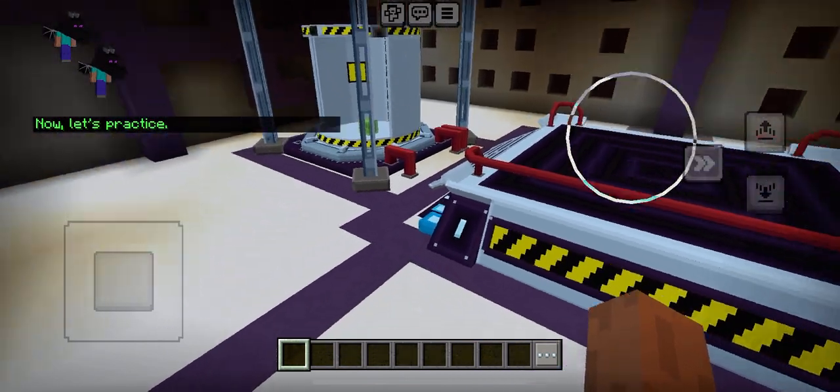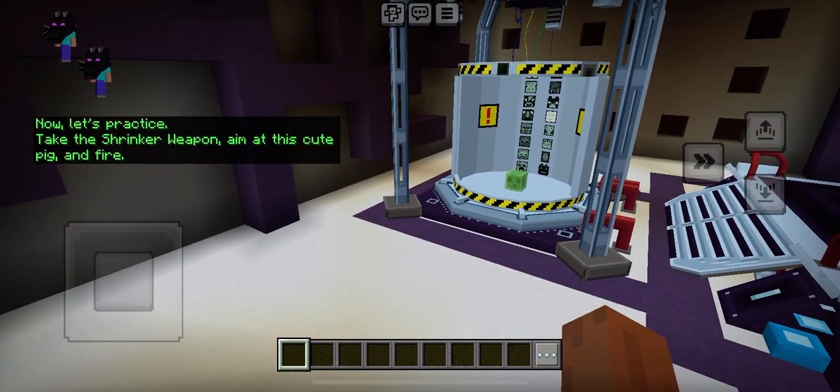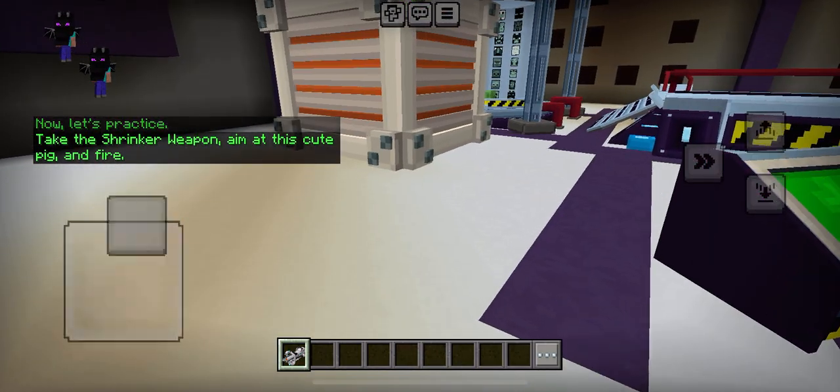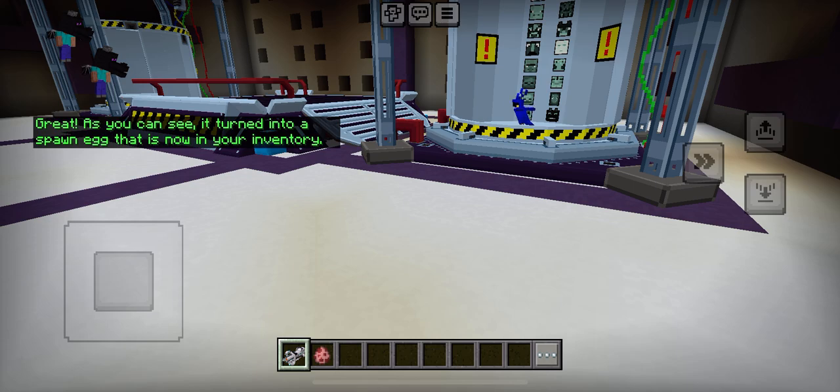Now, let's practice. Take the shrinker weapon, aim at this cute pig, and fire. Great. As you can see, it turned into a spawn egg that is now in your inventory.